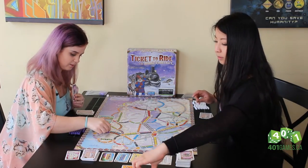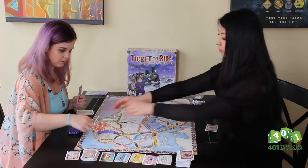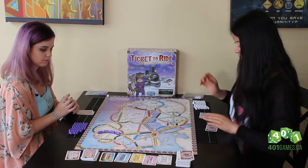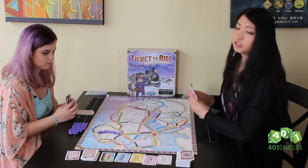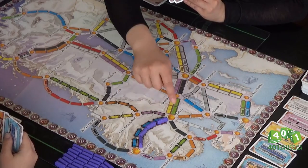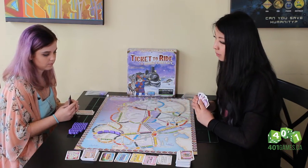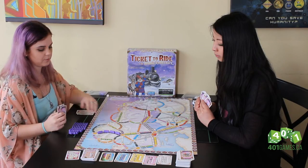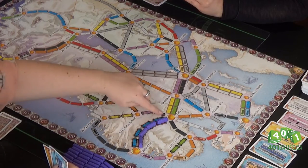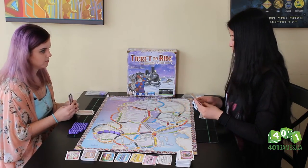Bergen to Oslo — I'll take your discards then. Also in a two-player game, it's important to note that any double tracks cannot both be claimed once one has been taken. So for example, since Gina has built a train here already, the other player can't use that parallel track. Oh man, I am getting cut off.